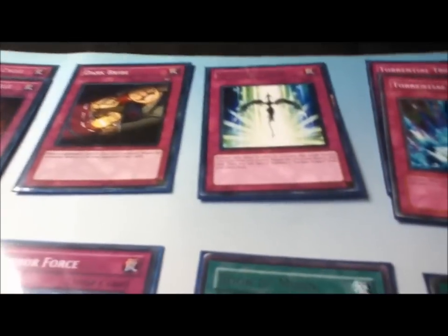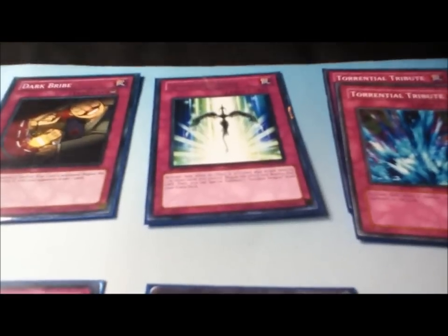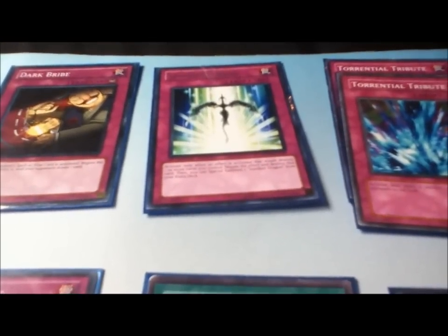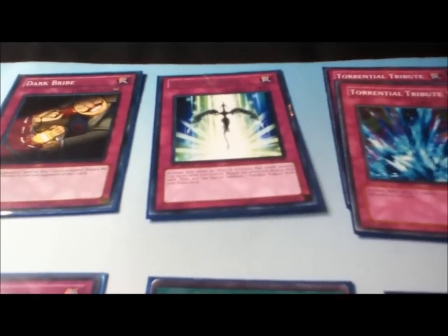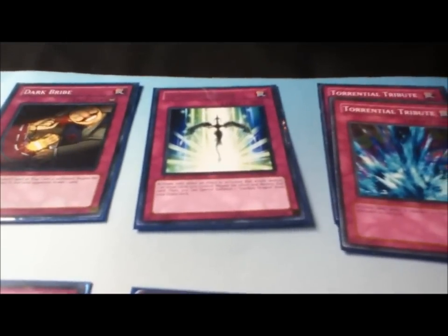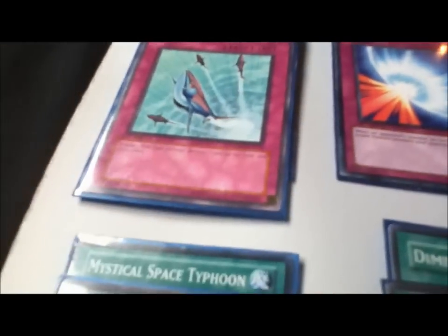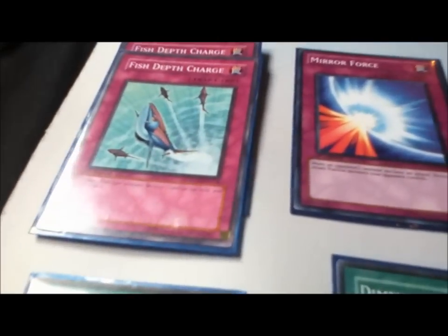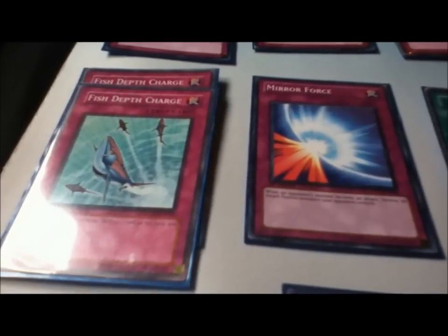Another big choice was Starlight Road — it was not in Lunar's build, but it was in the other one. I really like the idea because Torrential is at two and Mirror Force is at two, so it's just a free Stardust Dragon and negates one of them. Two Torrential is just one of those 'why not' choices. Fish Depth Charge — priority's gone, so it's a plus one off destroying one of your fish and putting something in the graveyard.